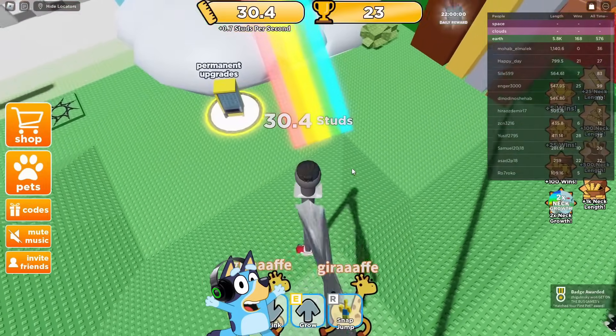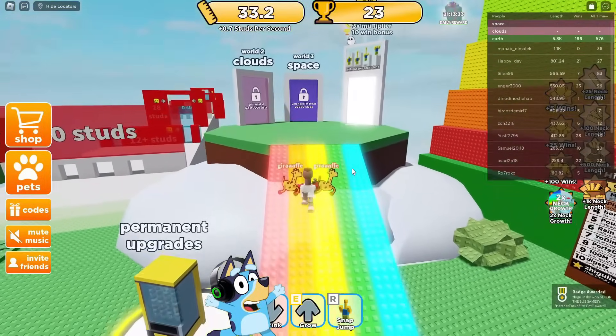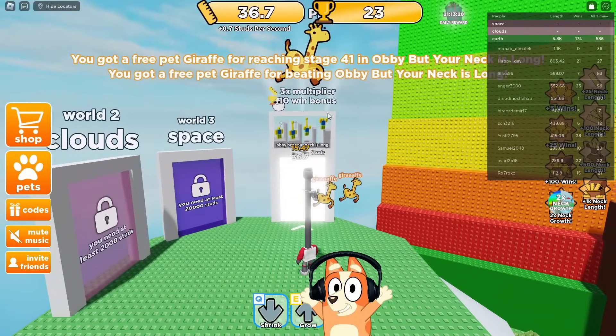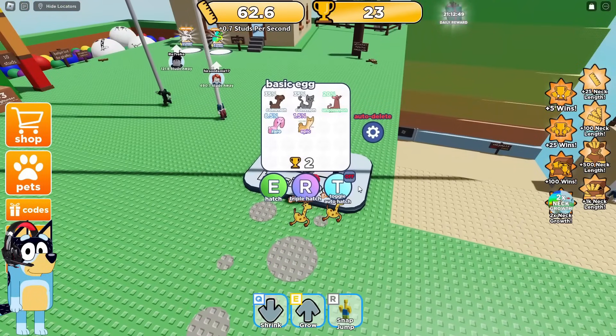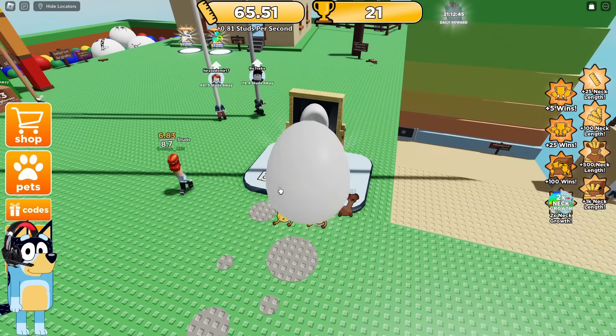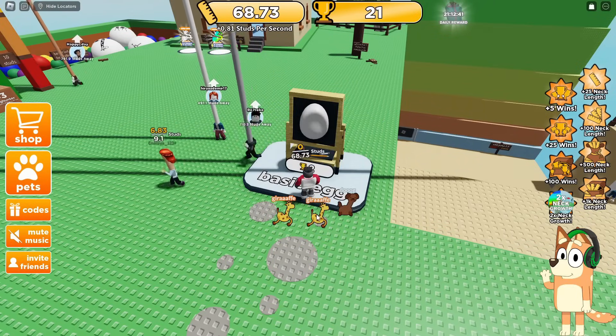Just look — I have two exclusive giraffe pets! Now my neck will grow much faster. Our neck growth rate has increased by 0.7 studs. Now we need to find where we can spend our victory points — with these points we can buy pet eggs. Let's spend all our points. I really hope that we get the rarest Shiba Inu. In the first egg, we found a long-necked dog. In the next egg we got a rat — a little more rare, but this is not why we came here.